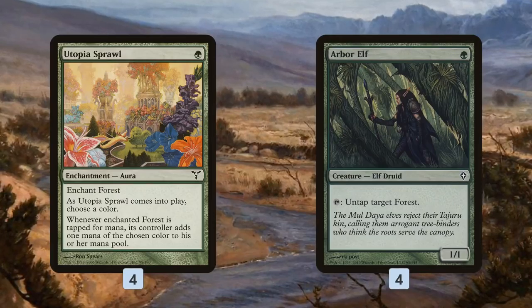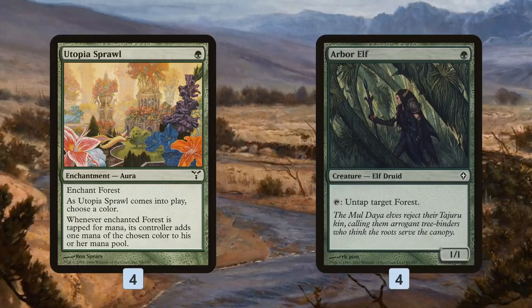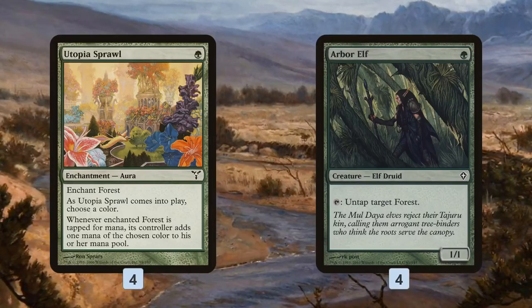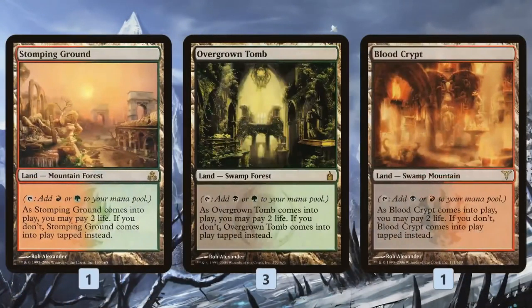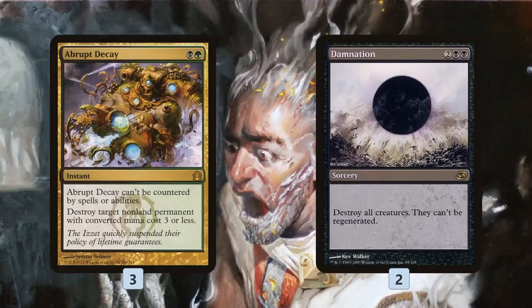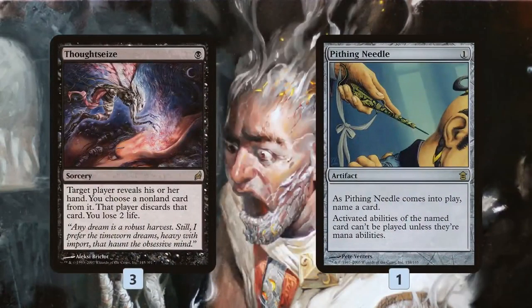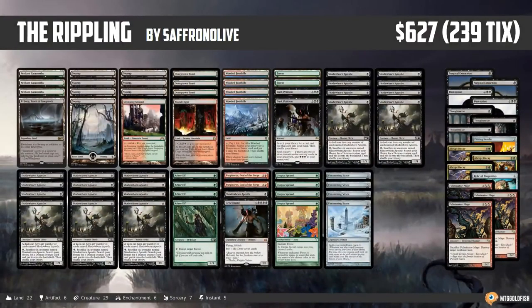So we are basically all-in on the combo, hoping to play Arbor Elf on 1, Utopia Sprawl on 2, and on turn 3 tap and untap to play our Thrumming Stone and start comboing off. We're trying to be as fast as possible, trusting that with 21 Shadowborn Apostles we'll always have one in hand. We have some Fetchlands and Shocklands to cast off-color spells like Purphoros. For the sideboard: Abrupt Decay and Damnation for removal, Thought Seize and Pithing Needle as catch-all disruption, Relic and Surgical Extraction for graveyard hate, and Fulminator Mage for Tron.